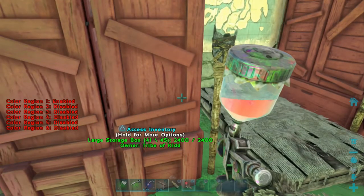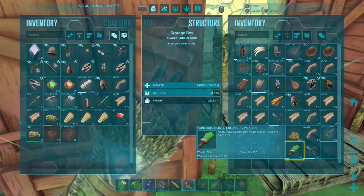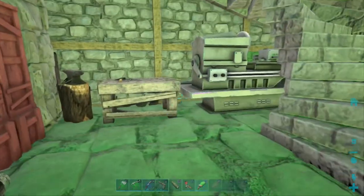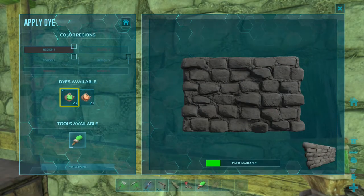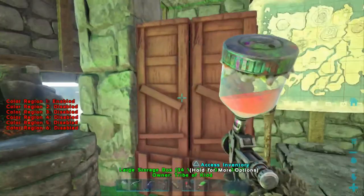I'm just going to take out a paintbrush to show this a bit better. I'll throw that into my inventory and paint this wall here — you have six regions here, and those are the regions you're defining when you have the spray painter equipped.